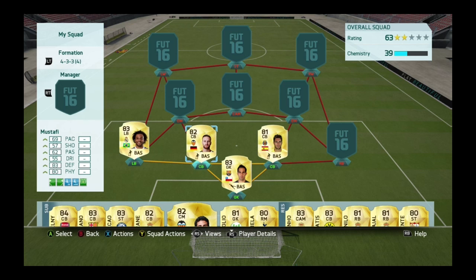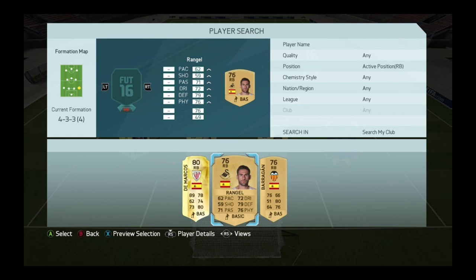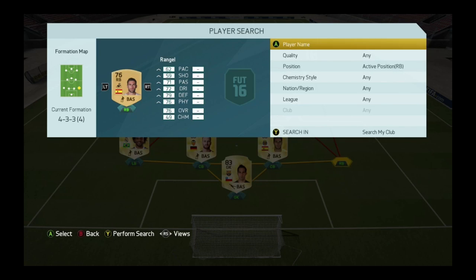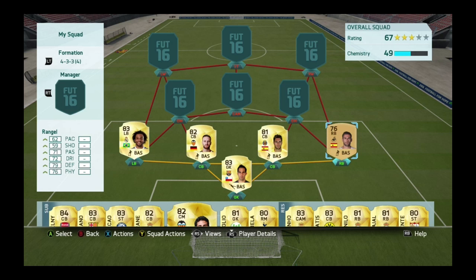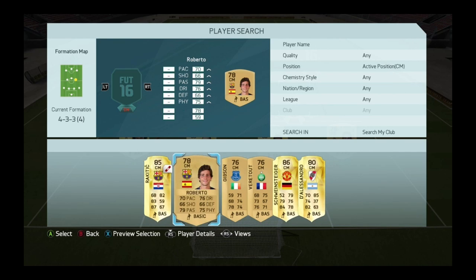Moving on to the right back, I'm going with Rangel. I know he's a non-rare gold, but he's actually really good — 76 rating, 79 defending, and 76 physical. He's Spanish and plays for Swansea, which helps with the linking. You can probably already tell I'm going to be building around the Premier League.